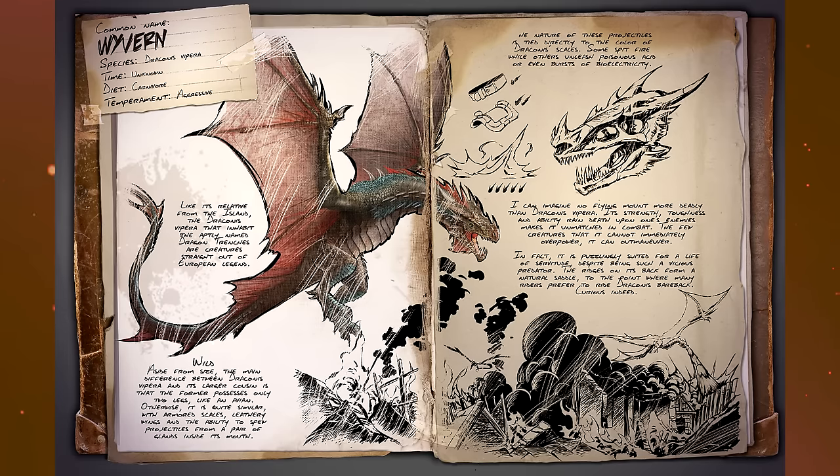I can imagine no flying mount more deadly than this — its strength, toughness, and ability to rain death upon its enemies makes it unmatched in combat. The few creatures it cannot immediately overpower it can outmaneuver. Despite being such a vicious predator, the ridges on its back form a natural saddle — no saddle needed — to the point where many prefer to ride it bareback. I know these can be quite difficult to tame, but damn — it's basically a dragon.